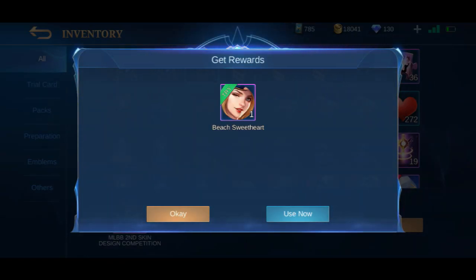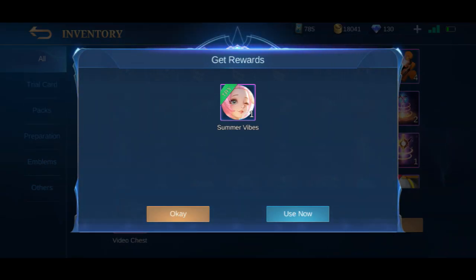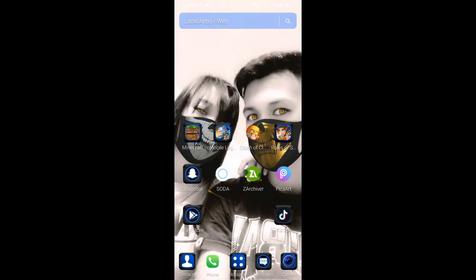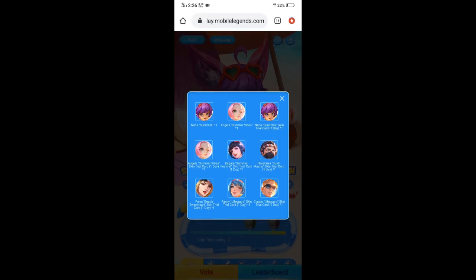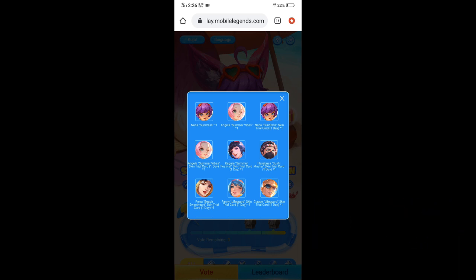Trial card lang nakuha ko. Buksan pa natin isa. Ganun din. Ayan nga guys — ganun lang yung gagawin para makakuha kayo ng libreng skin galing sa Muntun. Legit siya, hindi siya cheat, hindi siya hack. Nandito naman nakalagay kung ano yung mga pwede nating makuha — ito permanent skin, ito yung may mga days, ito yung nakuha ko. Legit to guys, hindi to hack. Kaya subukan nyo na. Pag gumana sa inyo, i-hit nyo naman yung subscribe button pati na rin notification bell.